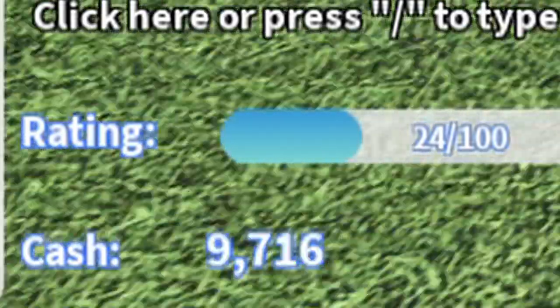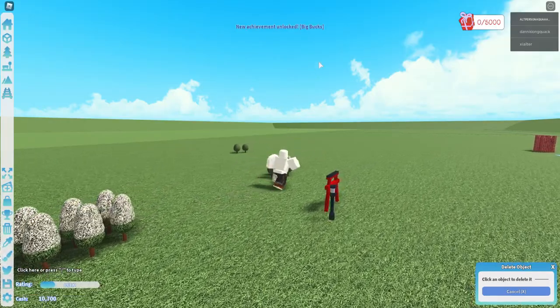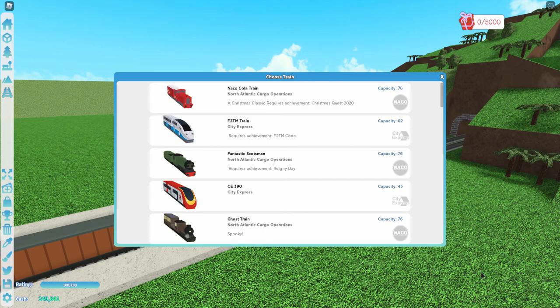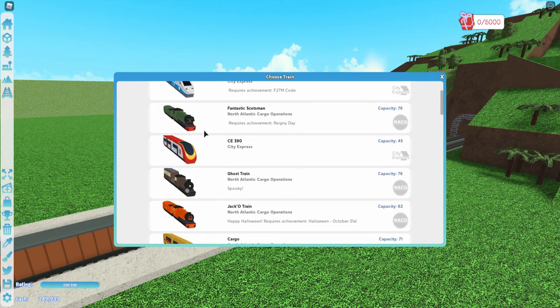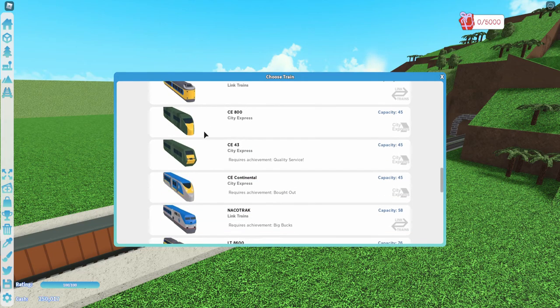This next achievement is called Big Bucks, and to get it you just have to have had ten thousand cash at some point. This achievement unlocks the Nako Track Train, which has a capacity of 58.